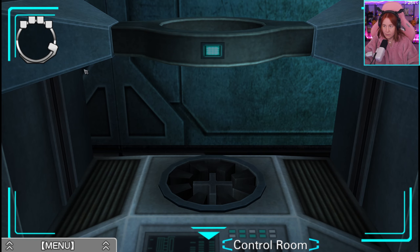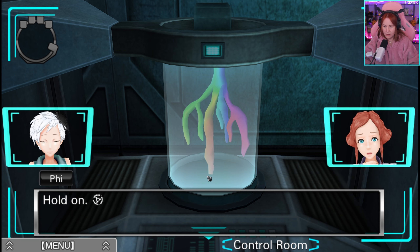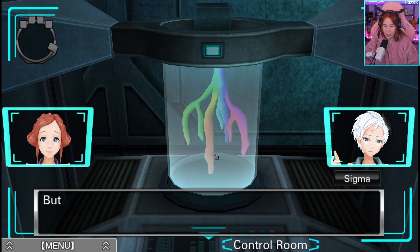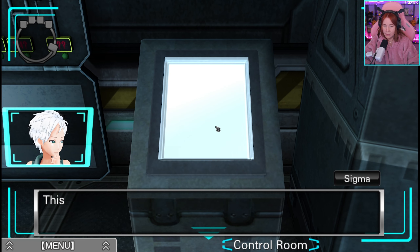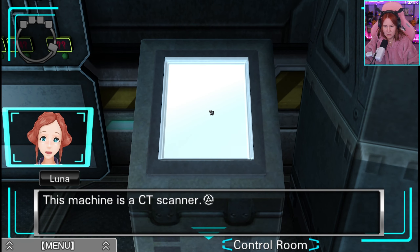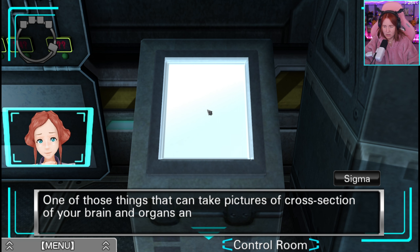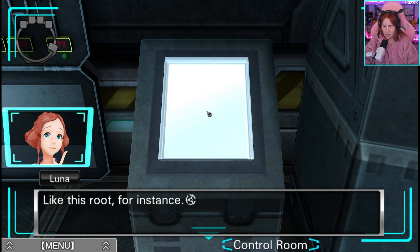Oh, looks like it would fit. Here we go. I think I could put that rainbow-colored root here. Nothing's happening. Hold on — it's moving. Looks like it's finally ready. Ready for you to use this screen, I'm guessing. I think I've got it — this machine is a CT scanner. Like from a hospital? Yes — one of those things that can take pictures of cross-sections of your brain and organs. It can image things other than the human body too, like this root.